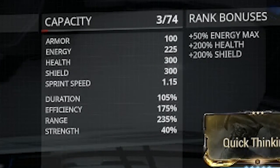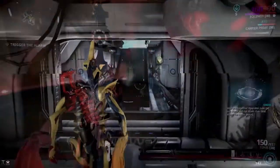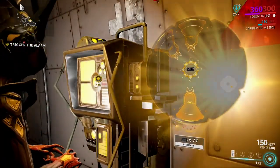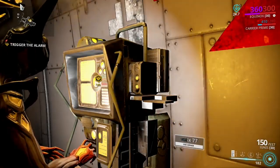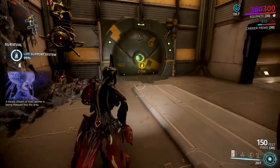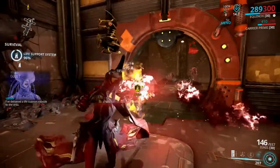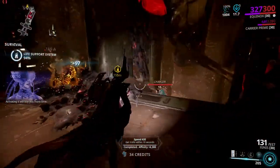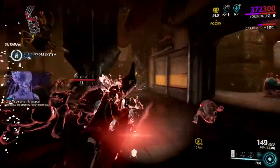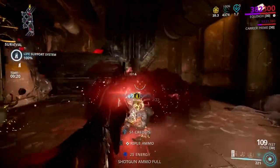Let's jump into a mission so you can see exactly what this is like. Just made it into a mission — this is a survival with Infested. For the most part I like to stay in night mode, put the four on. Don't worry about the three because every time you switch forms it's gonna shut off, which gets really annoying. I'll just run around killing things and I'm already getting my stacks up.